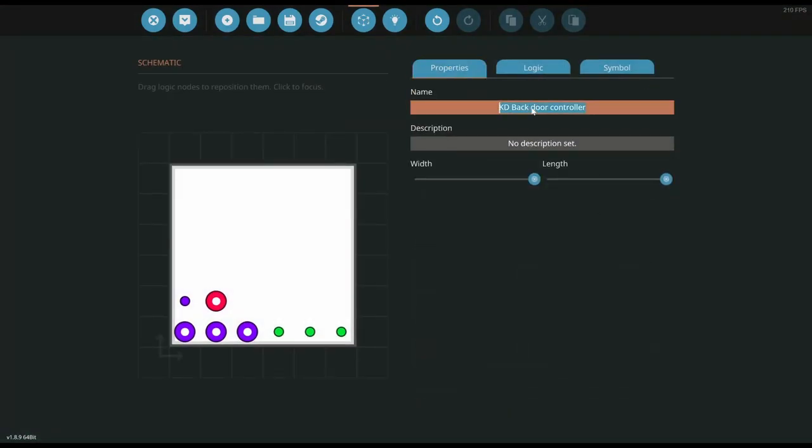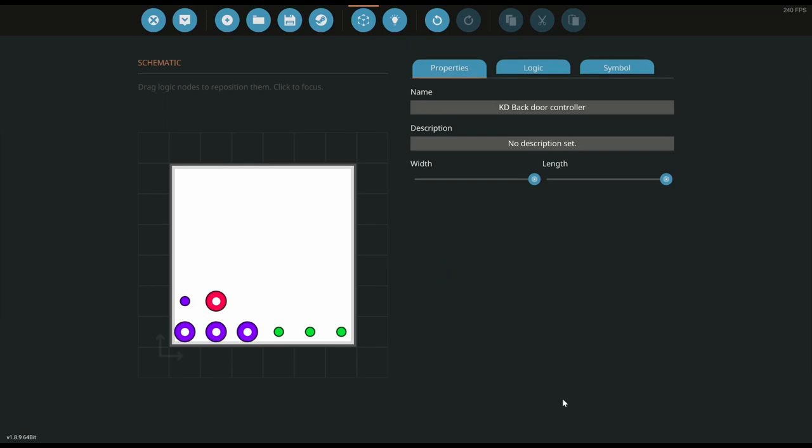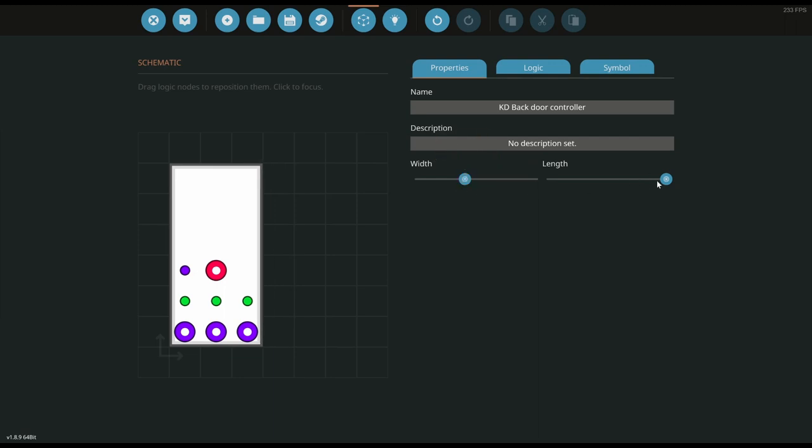I like to give the properties a name and then just copy that and save it, so that when you mouse over it it has that same look. Now the side doors work the same way — they have three states as well: full open, half open, and closed.